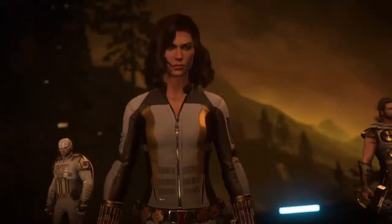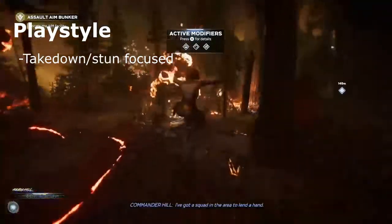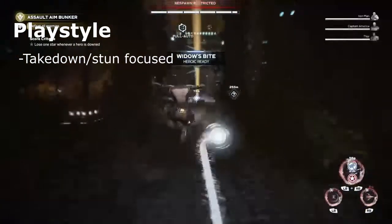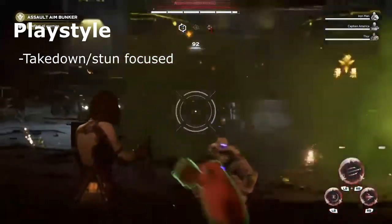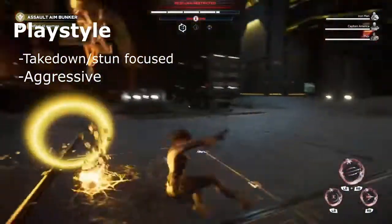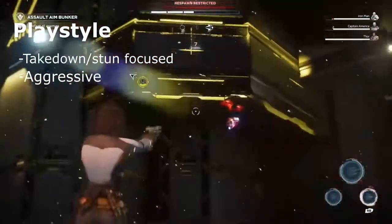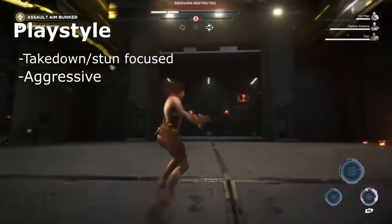What's good everyone? Let's talk about Black Widow. We'll dive right into her playstyle. She's a very takedown and stun focused character. She builds up a stun meter really quick with her heavy attacks and her auto pistols, which sets her up for a takedown. She's very stun focused and also a very aggressive character. If you're looking for an aggressive, flashy character, because takedowns are probably the flashiest way to kill anything in this game, Black Widow might be the character for you.